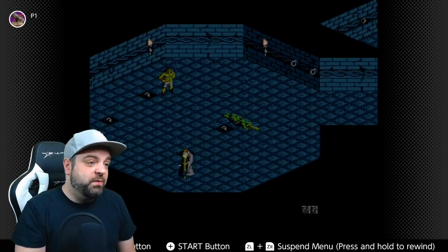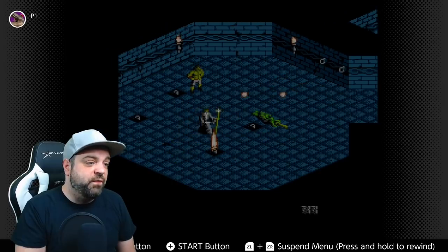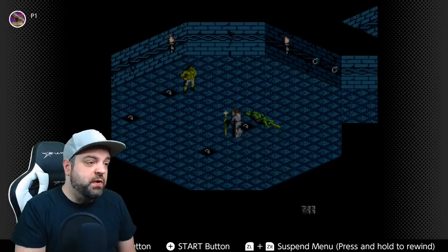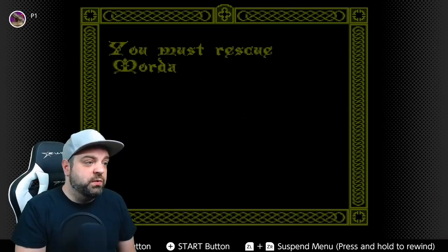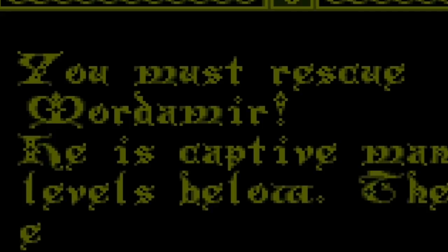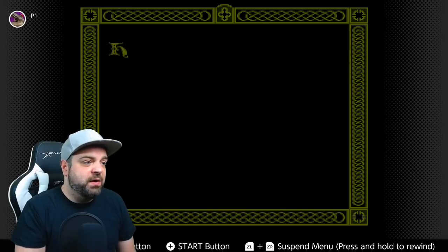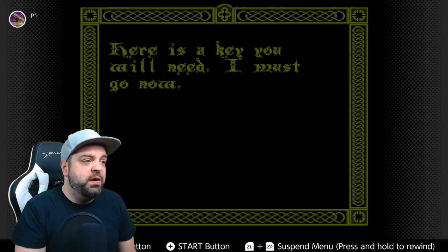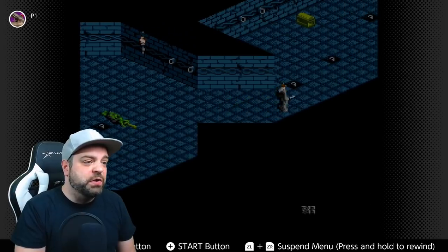Let's see what old brawny guy over here has to say. If we can avoid the fire, hell, and brimstone... 'I see you have come. You must rescue... Mortimer? Otimer?' — like, what is that first letter? 'It is captive many levels below. Here's a key you'll need. I must go now.' Where are you going? Where could you possibly go to escape this madness known as The Immortal?